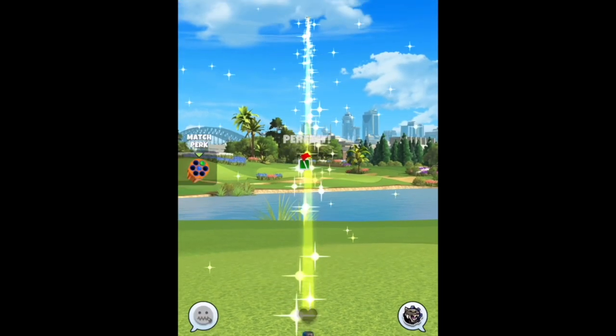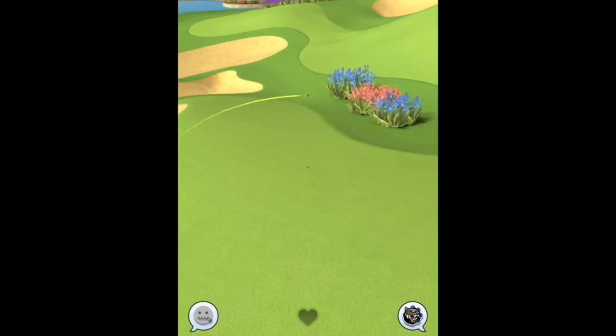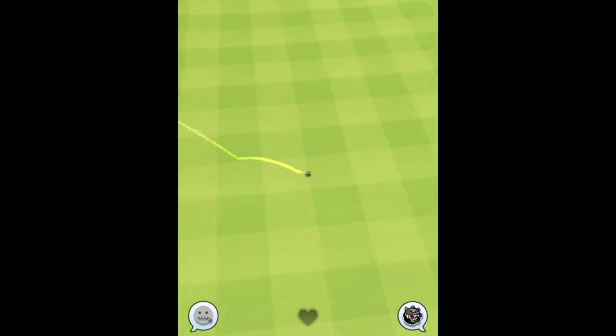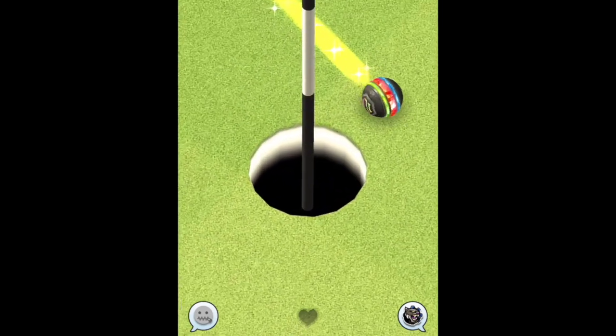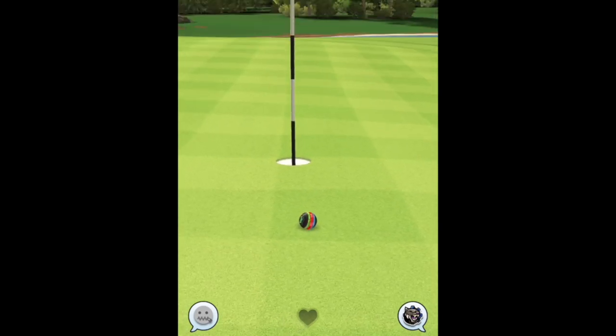Very close miss here though — perfect ball. This is going to clear the bunker very nicely with our max plus 25. But we are just going to burn the left edge, so a bit of 11.59 should bring that one in very nicely at the pin.